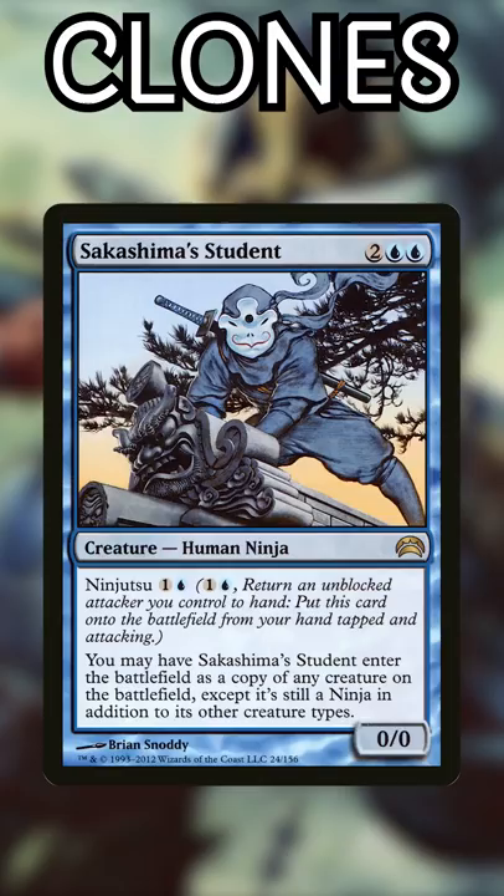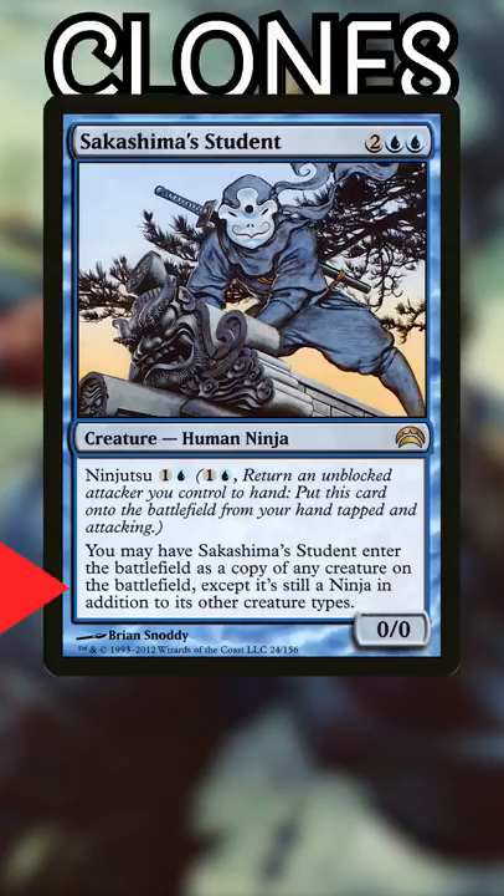Number 7: Sakashima's Student. It costs the standard 4, but if you're attacking, you can push through massive damage at a discount. Number 6: Sakashima the Impostor. Ignores the Legend Rule and can protect itself or even combo off with certain cards.